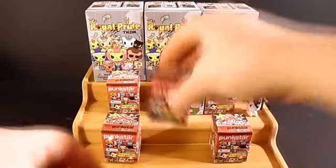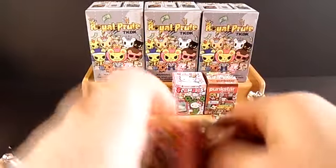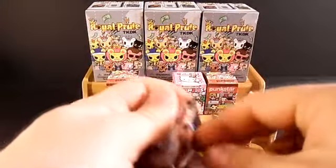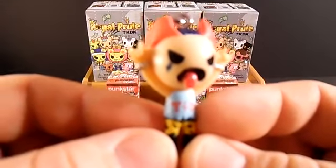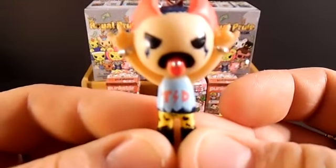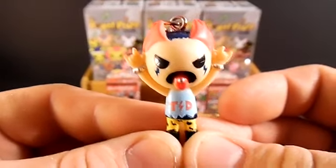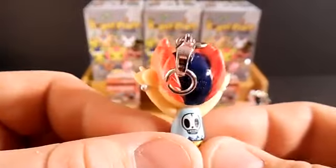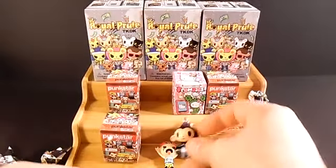Next let's open up another Punk Star Frenzy. We got this little rocker chick — she's got the little T and D on her shirt there for Tokidoki, really cool. Looks like she is just having a good time, got her reverse mohawk going on. That's a really cool one.